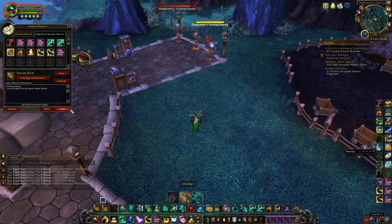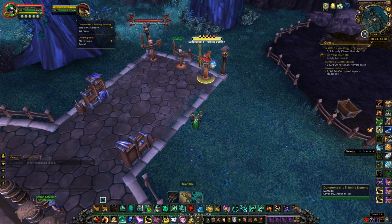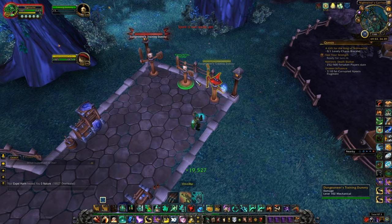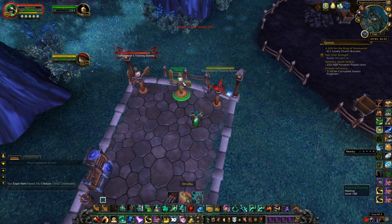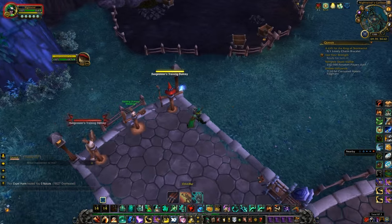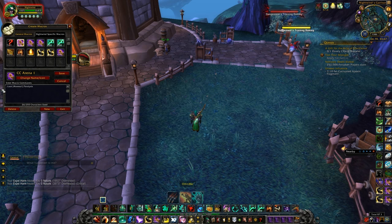Next is the focus macro — if you want to do something to a focus target without having to target them, you can do that. I have one for paralysis and one for my kick. The syntax is slash cast target equals focus, then the spell name — counterspell, paralysis, polymorph, whatever you need. To set a focus target, you can right-click their portrait and set focus, or in my case I have Ctrl+F keybinded to set focus. So if a warlock is casting fear and I don't have time to target him, I use my focus interrupt macro and it automatically kicks that focus target.